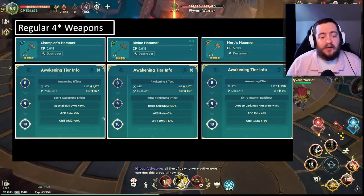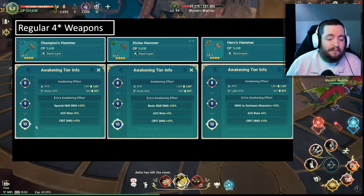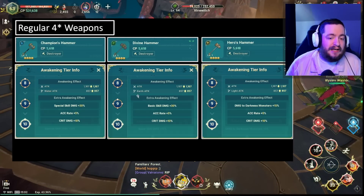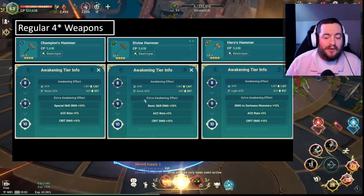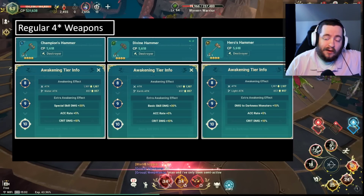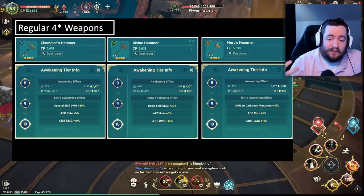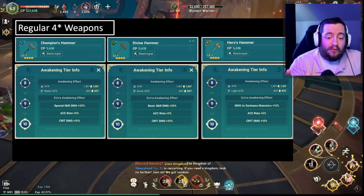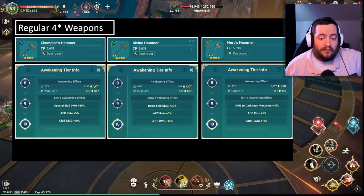Taking a look at some of the other 4-star weapons, water is not nearly as interesting — I think water is probably the weakest among them. It does give special skill damage plus 30%. I'm more interested in the earth weapon, which gives basic skill damage plus 30%. I feel like the basic skills are on a lower cooldown, at least on my rogue, so I'm not sure if that's going to be better just for rogue or better for all classes. I do tend to lean toward basic skill damage, but you'll kind of have to make that call for your individual character.